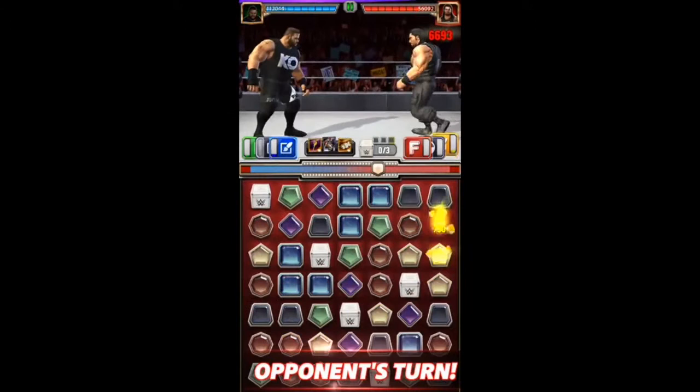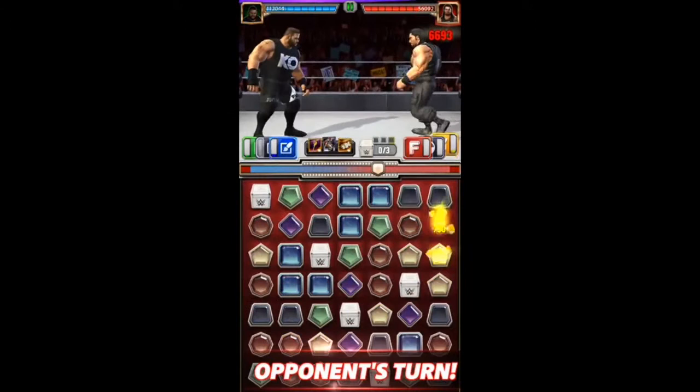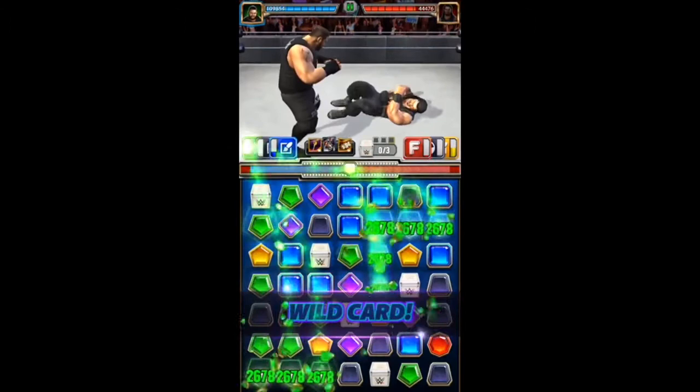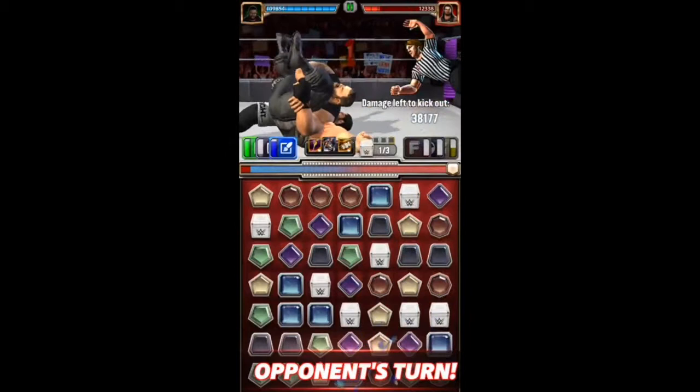This is with Bray Wyatt and Alberto Del Rio to get more red gems into green gems to power the finisher and also to create cascades, like as we see here right now. So you get a good board with this combination. He's a fast character here.